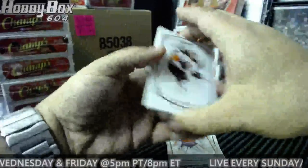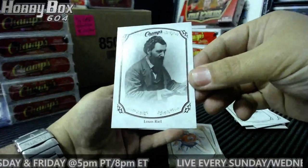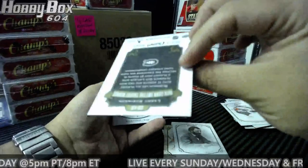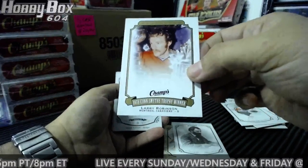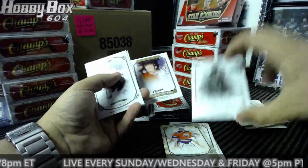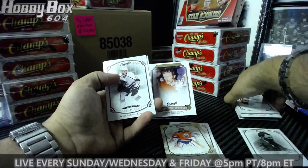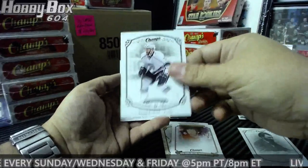That's one of the cards that will just randomly go to someone. These ones — kind of rare — Conn Smythe Trophy, Larry Robinson for the Habs. I'll make a couple of piles: fish and other randoms. Rookie Dirk Forbort for the LA Kings.